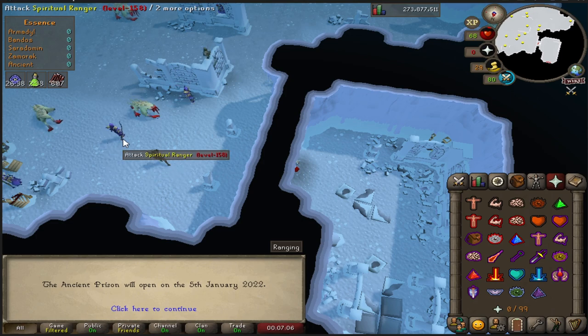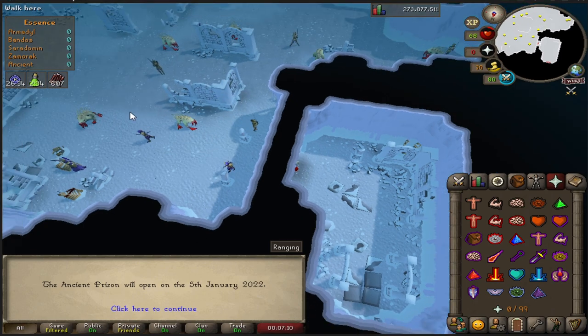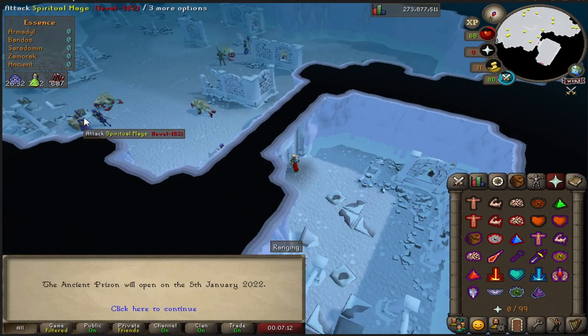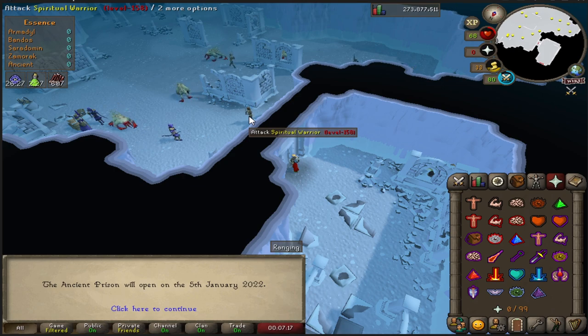As you can see, pretty much everything is the same as it used to be — there's rangers with the Zarite bow, there's blood reavers, the torvert spiritual warriors. They're pretty much how it used to be. I'm quite interested in the mechanics and to see how those are as well.